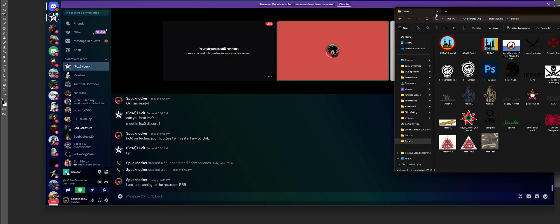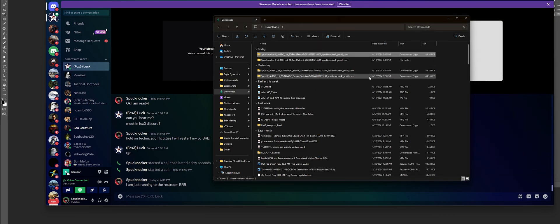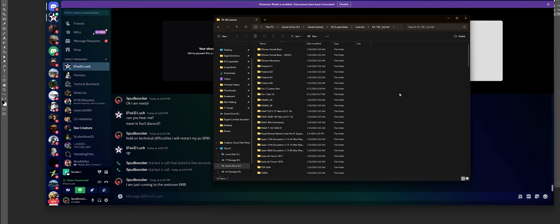All we need to do now is open up our file explorer and extract these files. One really interesting thing — we could just rename this folder and that'll be what it's called inside of DCS. That's correct, and that's only for our skins; we made the Lua inside that way so it would take that folder name. Anything you name that folder is what you'll see in-game. So we can rename it to Fox3LiveryTest, and then install it into our DCS Save Games folder, under Liveries, FA-18C Hornet. We'll paste this folder in here and it's called Fox3LiveryTest.